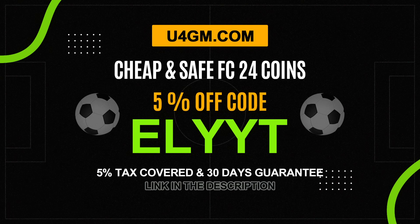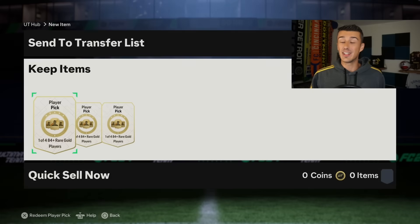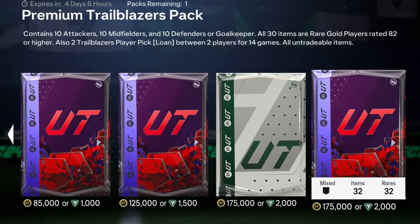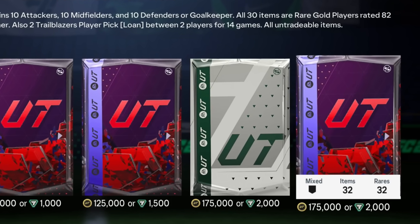If you're looking for cheap and safe EAFC 24 coins, look no further than u4gm.com and use my code ELITE, E-L-Y-Y-T, for 5% off at checkout. We also have our weekend league rewards today, so I'm going to open them throughout the video. And if we pack a Trailblazers card or a card worth over 175k, I'm going to buy two of you guys the Trailblazers pack that costs 175,000 coins on the store.